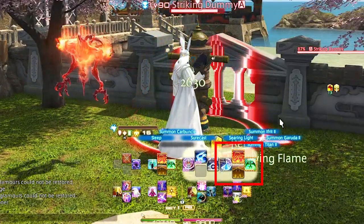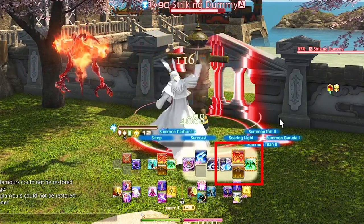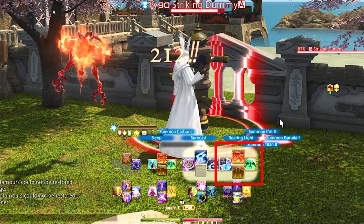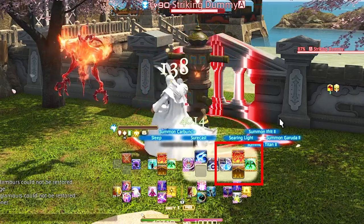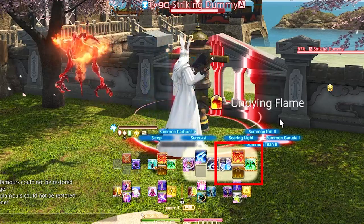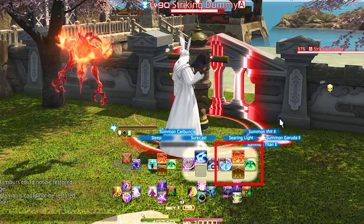Right Trigger 2 letters are the summons: Summon Titan, Summon Garuda, Summon Ifrit, and Searing Light. These three are also Summon Ruby, Summon Topaz, and Summon Emerald from lower levels. Searing Light is our party-wide buff and gets weaved in pretty early on, so I like to keep it right here on the easily accessible cross hotbar.